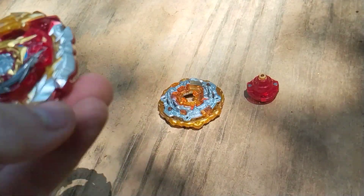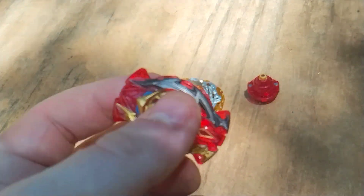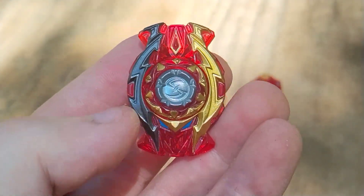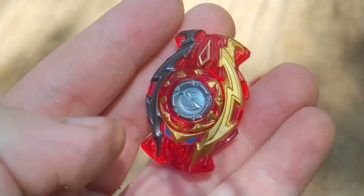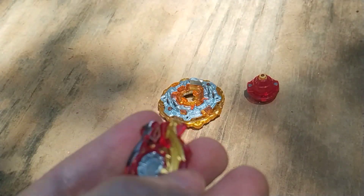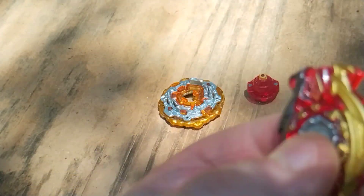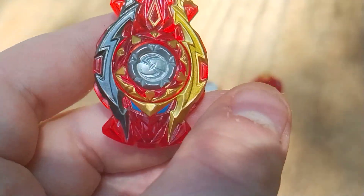This is Spriggan — the chip has a metal core, which is nice. I like the dark and light thing — it kind of reminds me of the Dark Soldier and Light Soldier from Yugioh, like Envoy the Darkness or something like that. Really cool.